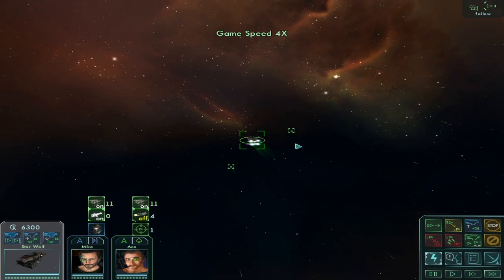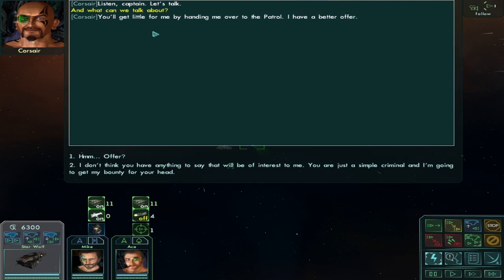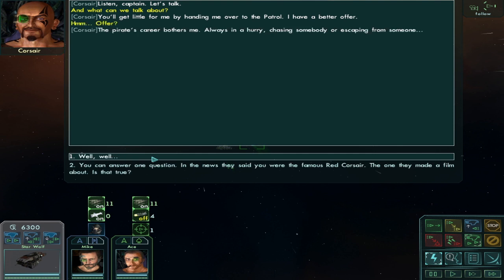It's nice that as soon as enemies show up the game auto-pauses — there's an option to stop that but it's good to have it. Let's see if we lose suddenly with loads of bad guys showing up right at the last moment and just ending me, like in the second mission on normal mode. 'Listen captain, let's talk.' What can we talk about? 'You'll get little for me by handing me over to patrol — I have a better offer.' Hmm, offer.